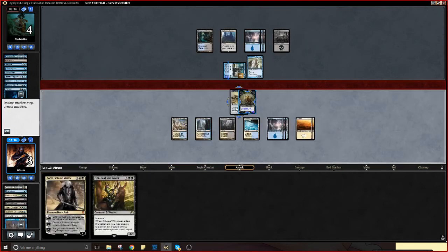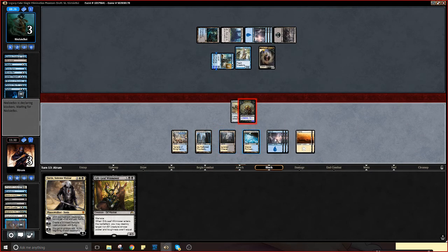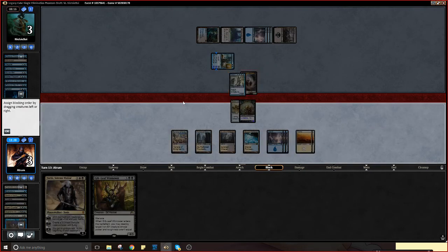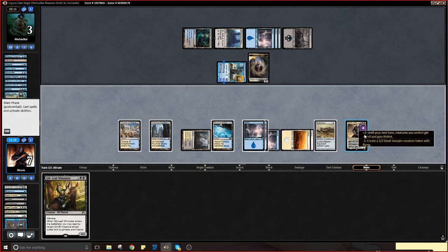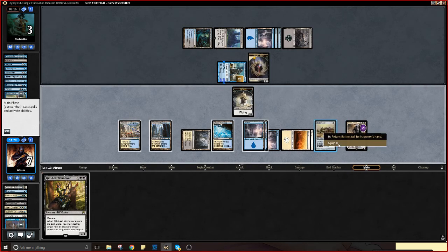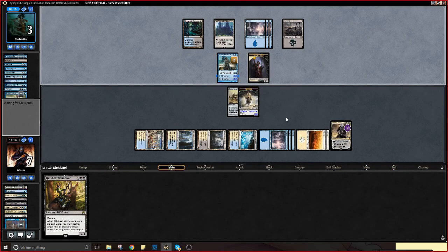I guess I swing with Batterskull here — he has to block with Teferi or flash in a creature. I suppose he can make a guy and double block, at which point that's fine. I play Sorin and make a guy and can actually equip said guy. That's fine — he's left with a one-one. Make a bro, make a bigger bro — that's a big bro.